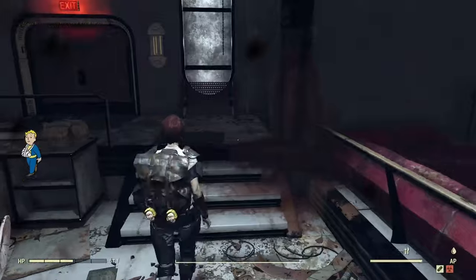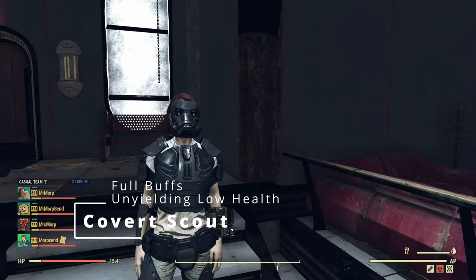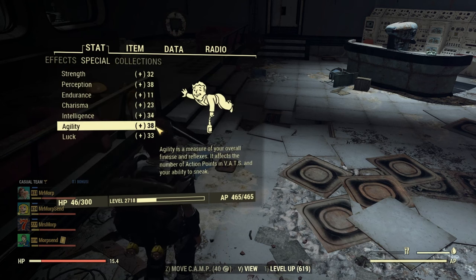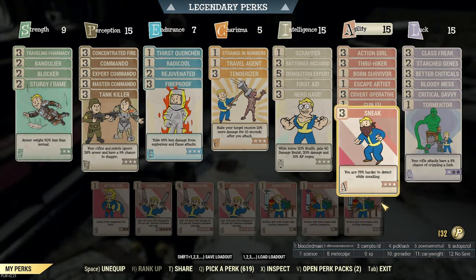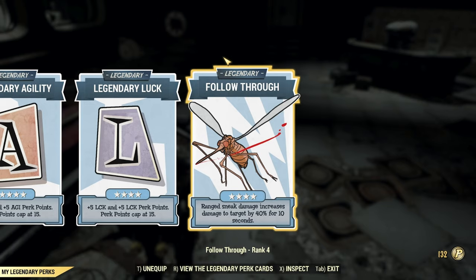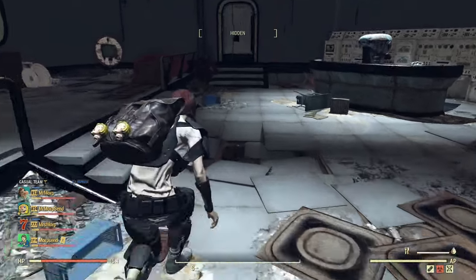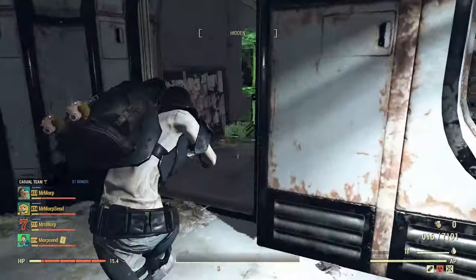Now let's actually get the Unyielding to work for us and have some fun sneaking around. Now we are fully buffed up and ready to rock and roll. I have all my stuff back on, redid my mutations, and my agility is up to 38. I have my Escape Artist on and 15 points in Sneak — actually 10 points because the other five come from agility. I do use Follow Through when I'm being sneaky, and I use Fixers for the extra awesomeness.